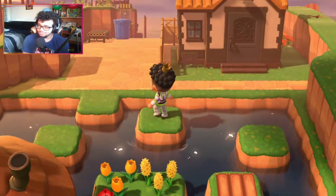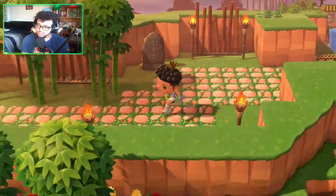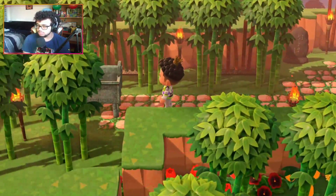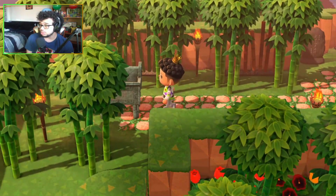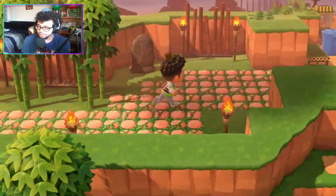Over here we have Indiana Jones. Indiana Jones is a work in progress — I just have this statue here. I want to paint it gold so it could be like the Ark of the Covenant, but for now it's just going to be there. I definitely need to fix it.